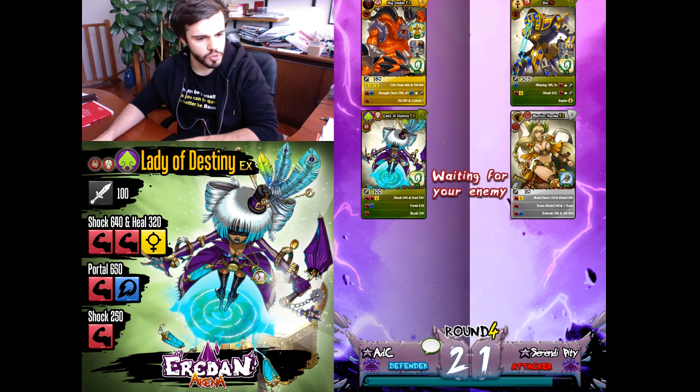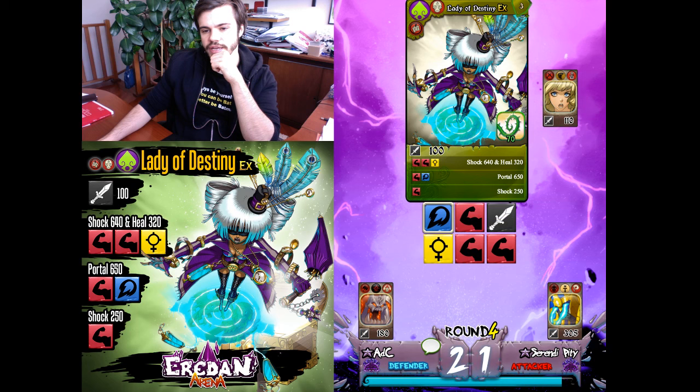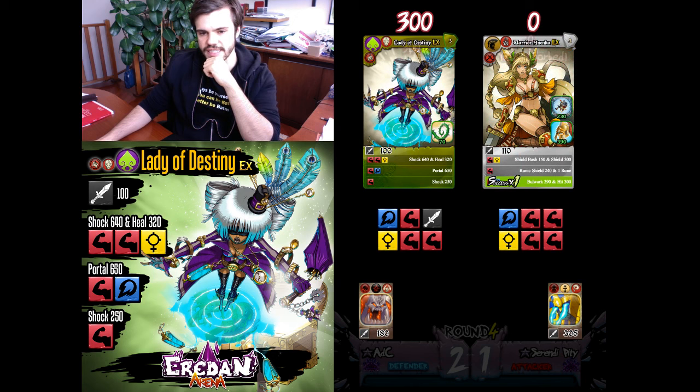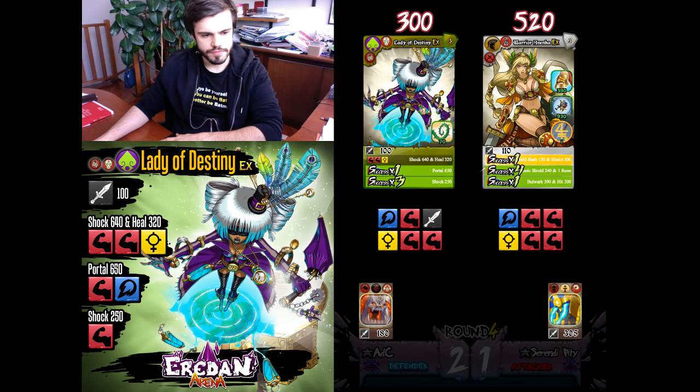Now Warrenenka against Lady of Destiny. Ale says: how about a Nomad Tempus since many have shocks and synergize well with Destiny? Why not — I'll try that in a minute. I'll go with Lady of Destiny — she should be able to win against Warrenenka, but not so easily. Not the perfect roll — I'm not so sure I can win against this roll.